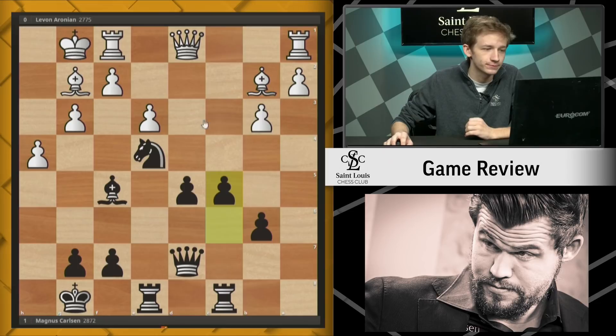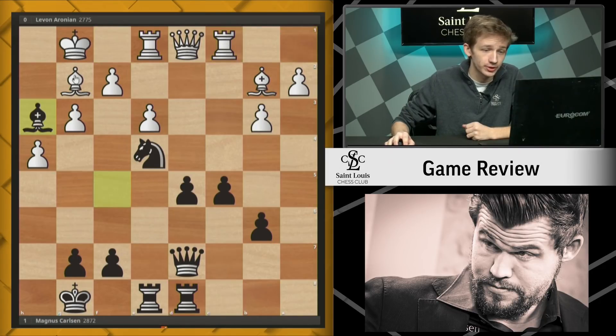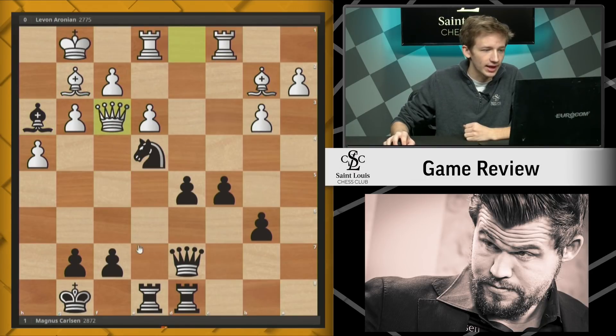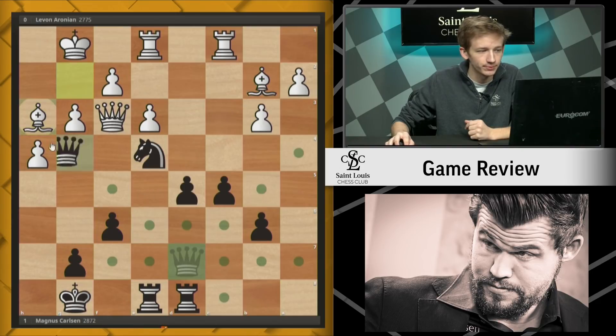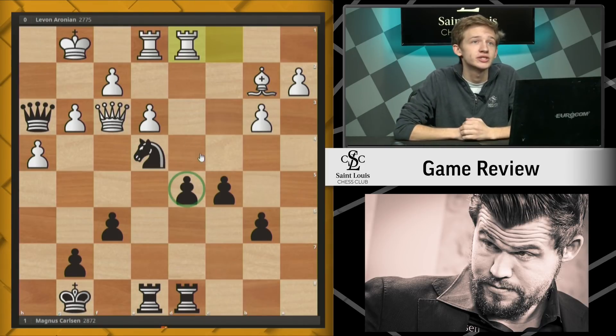We see queen d1. Black continues with c5. Simply rook e1, bringing the rooks into the center. Rook cd8 is black's choice, rook c1, bishop h3. This bishop is a very important defender around the white king, and now Magnus simply looks to trade it off. Queen f3 is played, and Magnus chooses f6, which is a little bit abnormal but not completely wrong here — he just wants to stunt this bishop on b2. We see bishop takes h3, queen takes h3, and now rook cd1. This is the weak pawn in black's camp, so white is going to look to pile up on this pawn and that's how he intends to win the game.